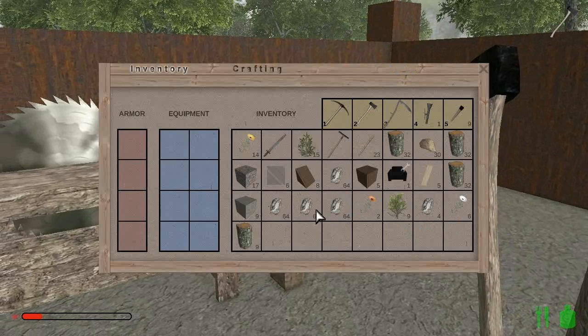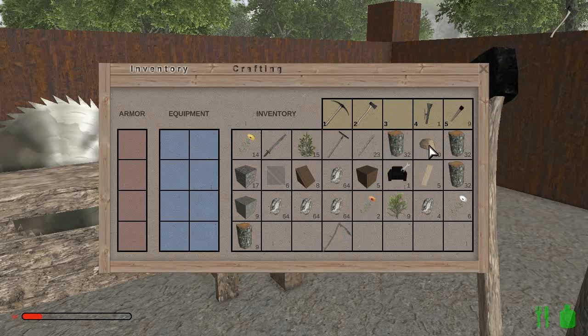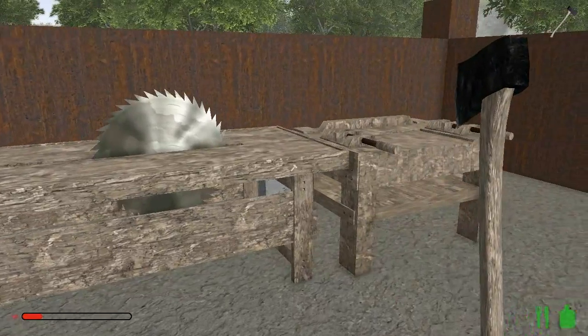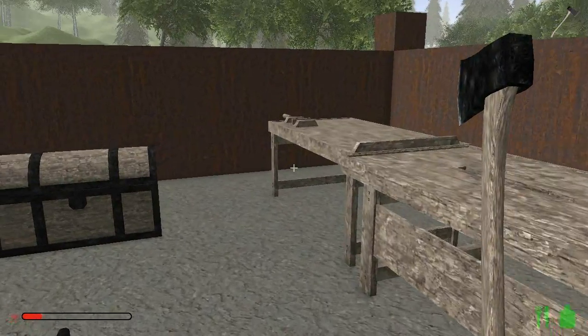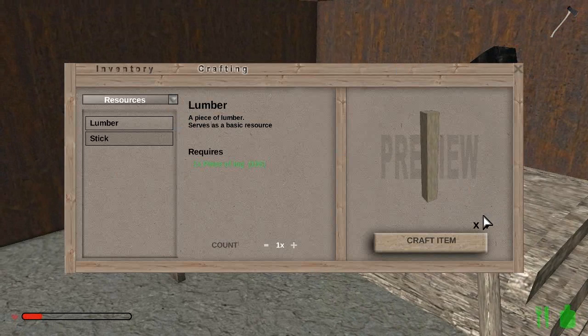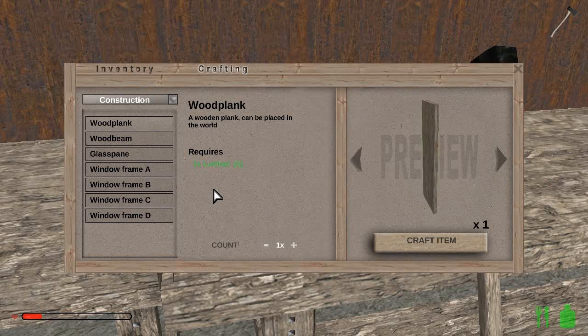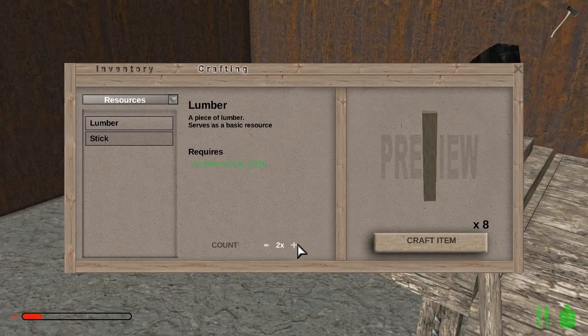I gathered up a bunch of stuff — a whole bunch of stone, whole bunch of wood. Mining in this game takes forever, but I did it. I have now three stacks and a little bit more of logs. With one log you can make four wooden blocks, or you can make four pieces of lumber and then each piece of lumber equals one plank. A plank is taller than a block, so because of that I'm going to stick to building with planks.